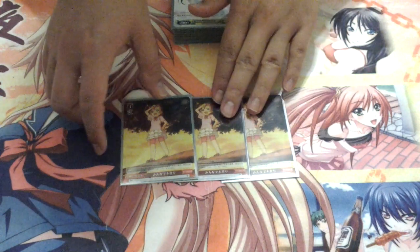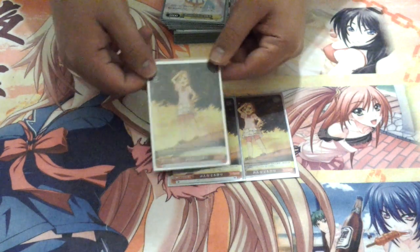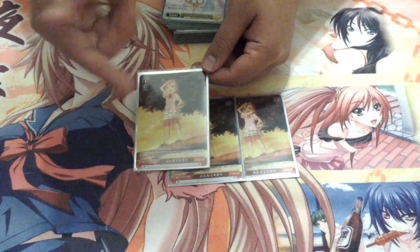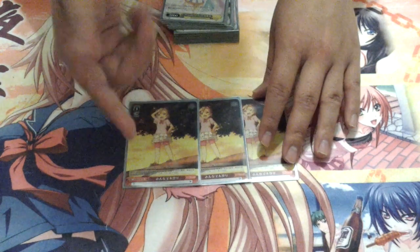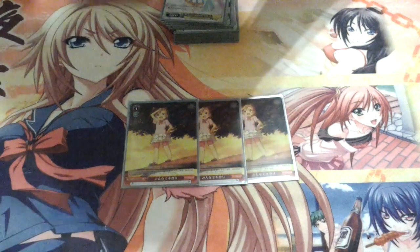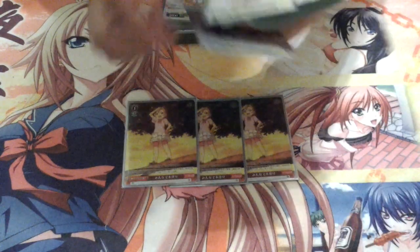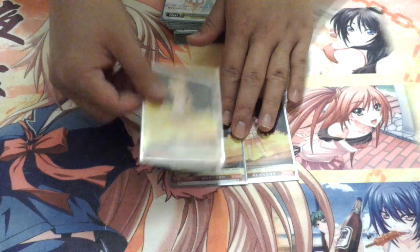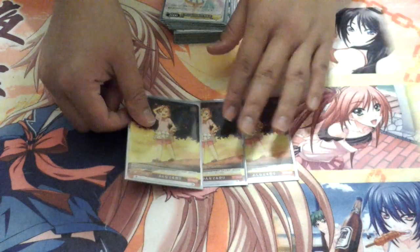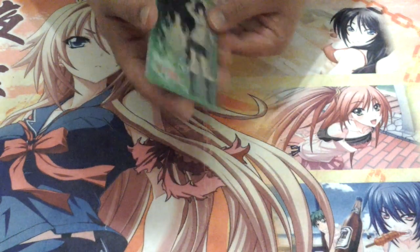For level one events, I play the childhood Honoka climbing a tree card. You can pay one to activate this event at level one, pick up a music character card from your waiting room, and give another card on the stage plus 1,000 power. I like this because it allows you to salvage — get cards out of your waiting room — which gives you more access to resources. It's basically the closest thing we have to a searching ability in the Love Live trial deck right now, and the plus 1,000 power can really help.